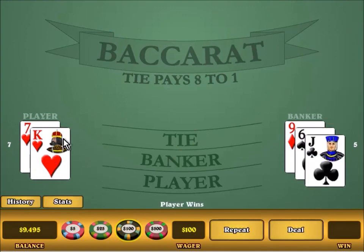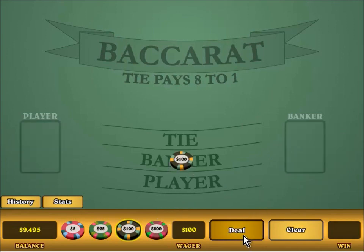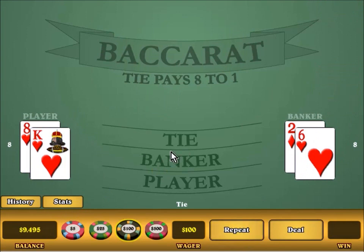Here the player had 7, so he stood, and the banker had a 5. The rule here is that if the banker has 5 or less and the player hand stood, then the banker will draw a third card. In other words, if the player does not draw a third card, then the banker has the same strategy as the player in drawing a third card. Here again, the player has 7 so he stands. The banker has 0, so he draws and gets a 10, so the banker stays at 0 and loses 7 to 0. Here both sides have a natural, and thus it's a tie. On a tie, both the banker and the player bets push. And if you bet on a tie, that will pay 8 to 1.